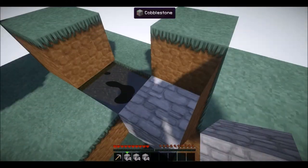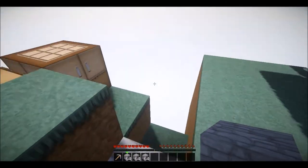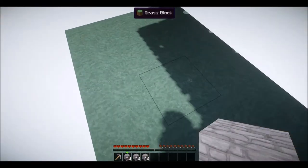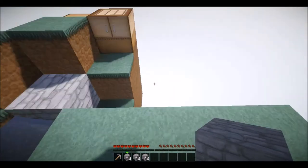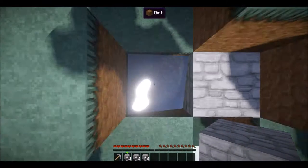What we're going to do first is dig underneath the island and build a small platform for ourselves to work on. This will be helpful when we're mining out this dirt and using the grass to make our animal farm — so here we go.